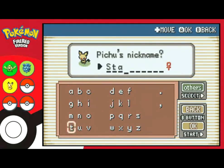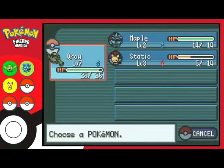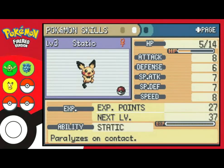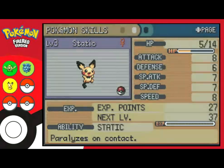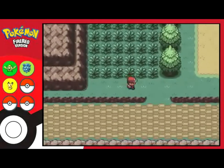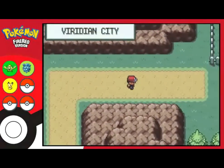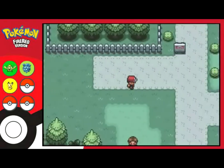Pichu's Pokédex entry: 'Despite its small size, it can zap even adult humans. However, if it does so, it also surprises itself.' Name for you — let's go with Static! And its ability is Static — how convenient. It has Thundershock and Charm. I'm in. Probably the best one I have on my team right now. Crow is still going to carry us for now though.